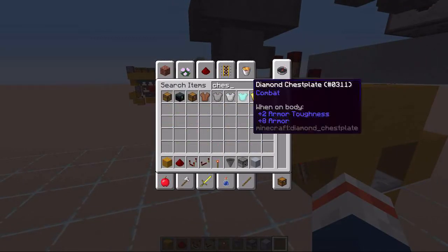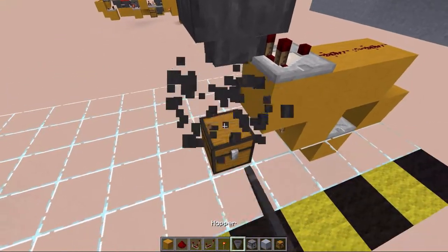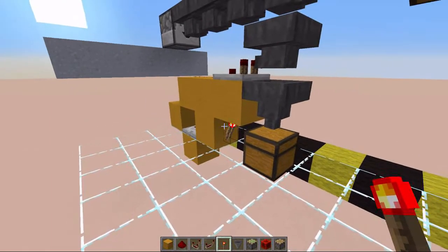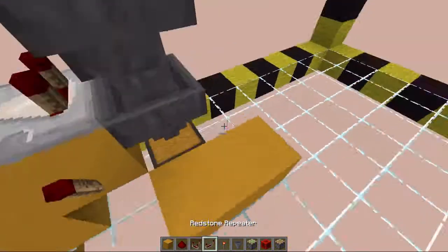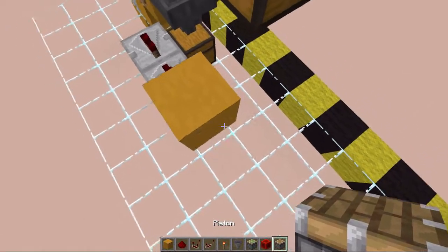Get yourself a chest and place it wherever you want — the last hopper has to face into that chest. Now we are going to set up our hopper timer, and for that we are going to get an output from this block with a redstone torch.